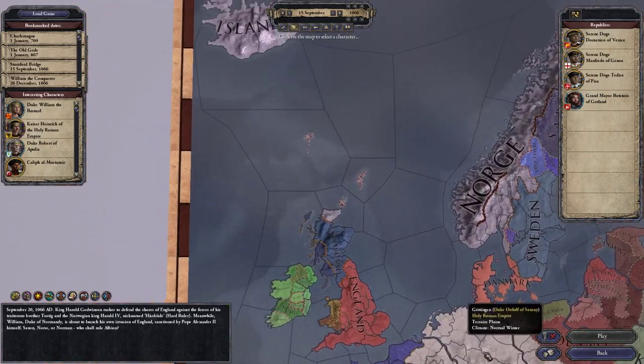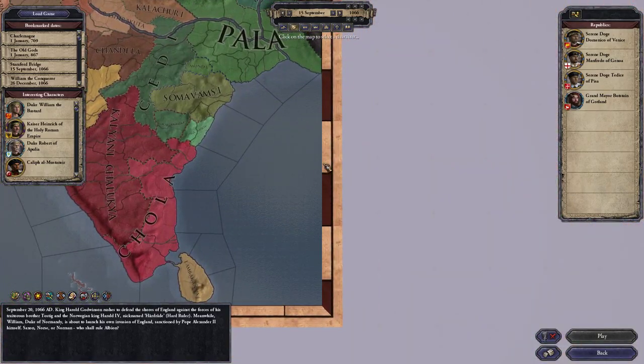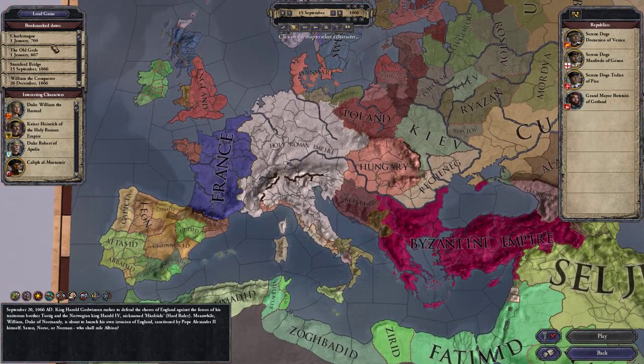As you can see, the game covers all the way from Iceland to India — it's quite expensive. It covers a lot of land and a lot of time as well. Now, what I recommend playing as is either an independent duke, a vassal duke, or a count in the Christian region of the game.